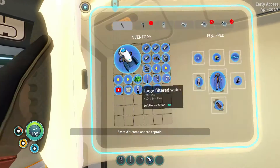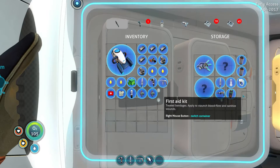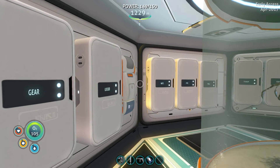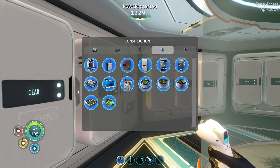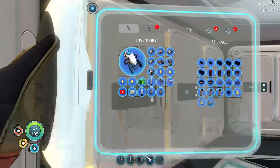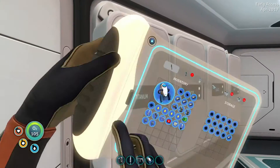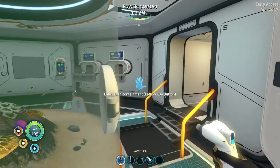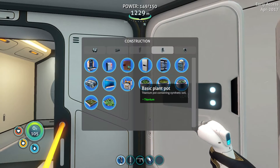Welcome aboard, Captain. Pop a med kit. Grab some extras. I think I had to build a med kit — I don't have a med kit thing, I had to build one. Let's see what I need: fiber mesh, computer chip, and five titanium. I still have one computer chip left. Fiber mesh and five titanium — one, two, three, four, five. Now I can put that right there. Oh no, a wiring kit — that's the wrong thing. There we go.